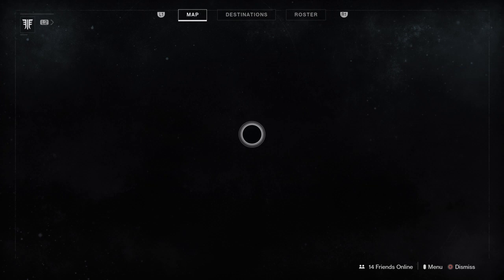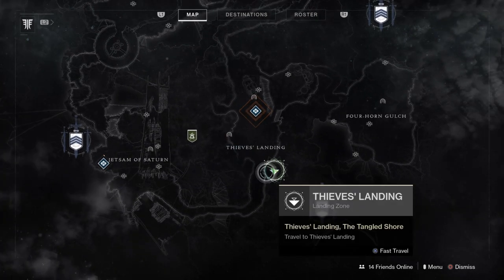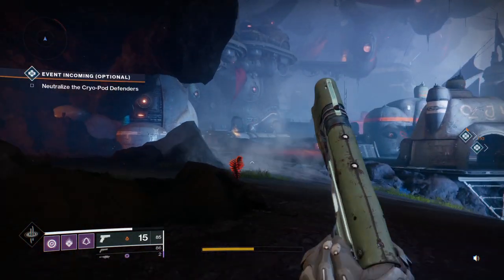First things first, you want to fast travel, and when you fast travel, you want to go to the Tangled Shore Thieves Landing. So after you get there, you're going to want to go straight ahead.